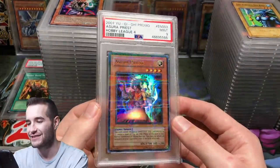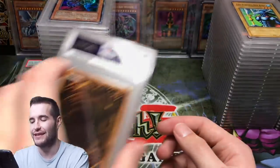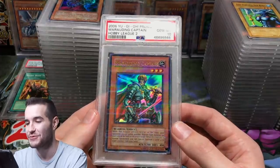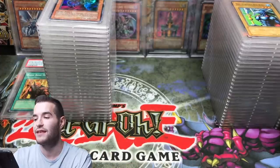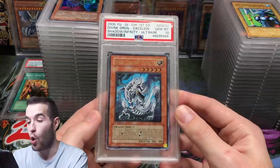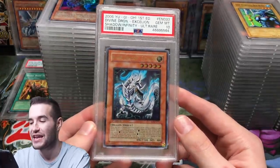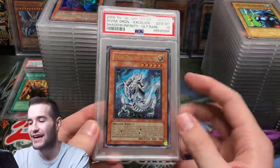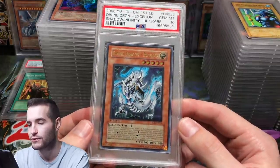Just a 9 on the Azura — that's okay, maybe I'll crack that one and use it in Goat because it looks sweet. Marauding Captain got a 10 — these things sometimes have weird corner dings, so that's actually pretty nice. From our Shadow of Infinity hobby box, we got a 10 on this card — not very expensive but probably low pop.